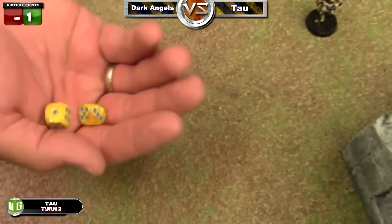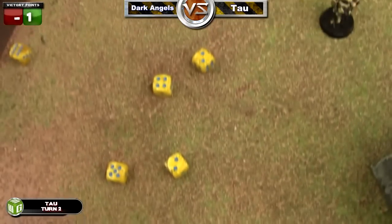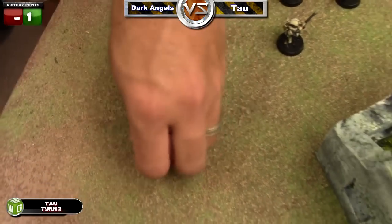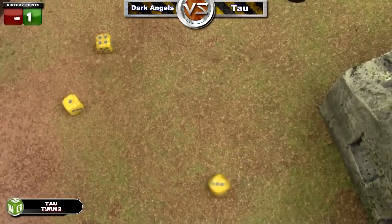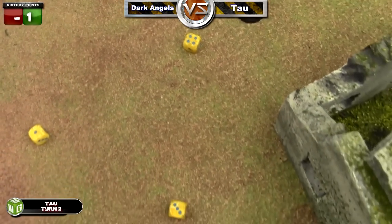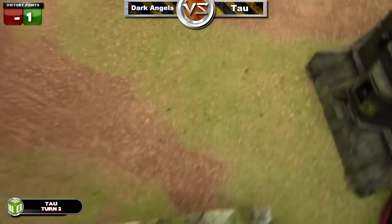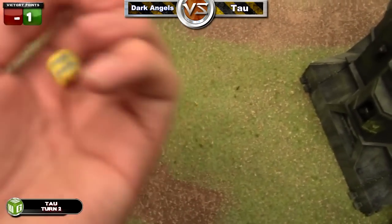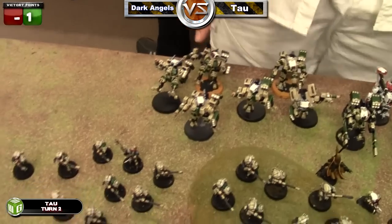The disembarked squad rolls off-camera for their leadership check and they don't pass. He then shoots his marker lights from the sky ray at the razorback but fails both of them. Strength eight gets three hits with one glance and one pen. He rolls a pen of four so it's a weapon destroyed. Rolling to see which weapon — one, two, three being the plasma — and he rolls a two.